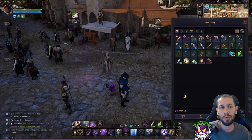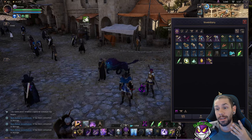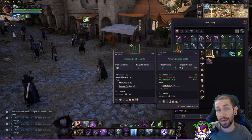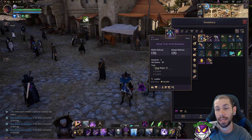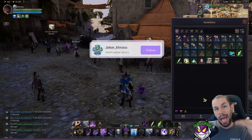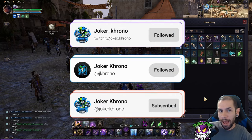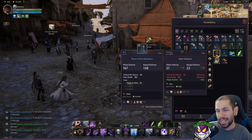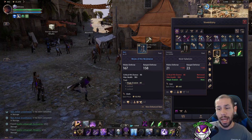Let's quickly go over how gear works and the tiers of gear. There are four tiers of items in Throne and Liberty: gray common items, green uncommon items, blue rare items, and purple epic items. As you advance through the tiers, you unlock the ability to have gear with traits as well as the ability to enchant items.